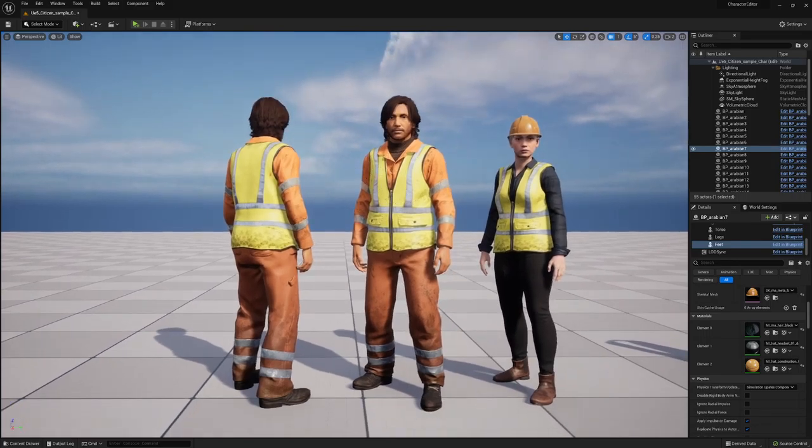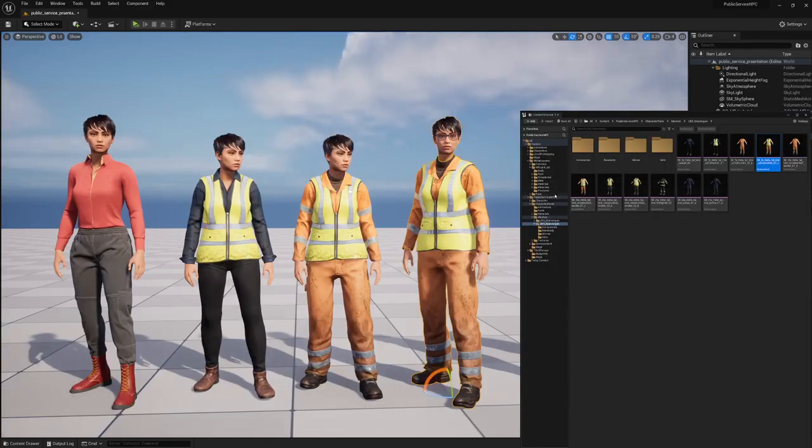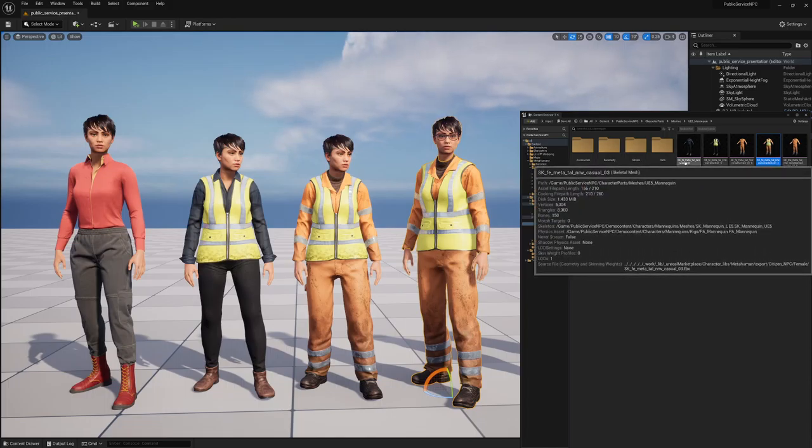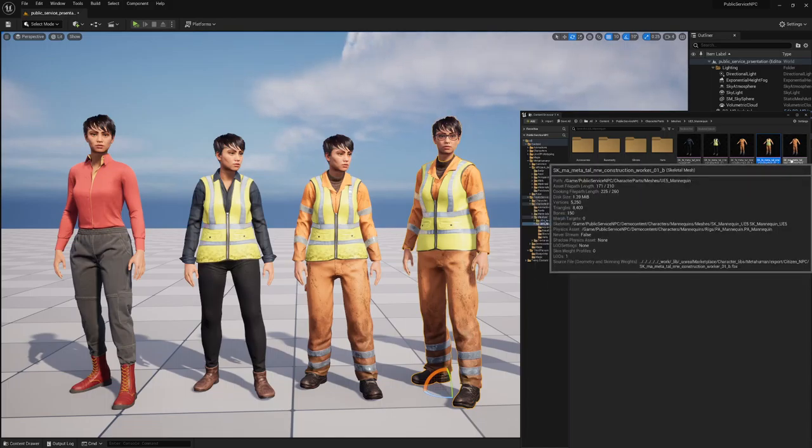Let's take a closer look at our Public Service NPC product. As you can see, we are in the Public Service NPC. We have added a separate folder for the UE5 mannequin — it's very important that you use these meshes on this skeleton because they fit these proportions. These are separated into different costumes. For the naming syntax, I use FE for female ones and MA for male versions.